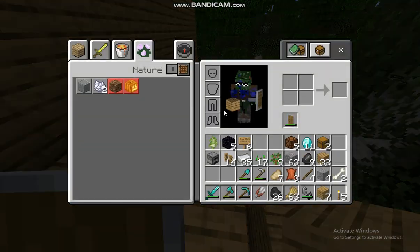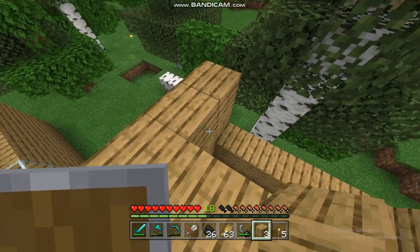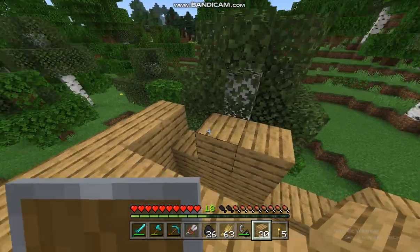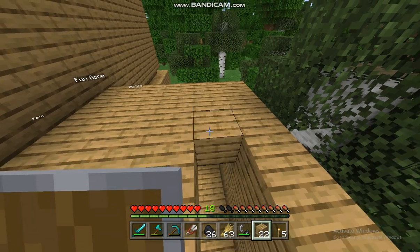Oh yeah, guys — if you want my new skin, it's the savage fox skin. See those little zombie ears and the savage fox glasses? It has blue blood because savage fox has blue blood. There we go, and now we just need to close this off — this is going to be the keep-out room where I hide all the dangerous things.